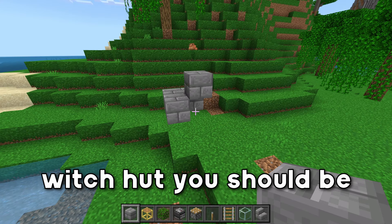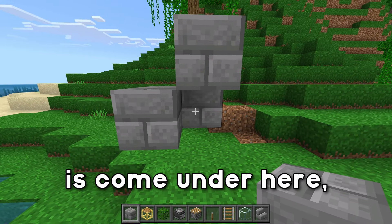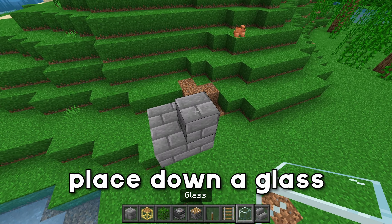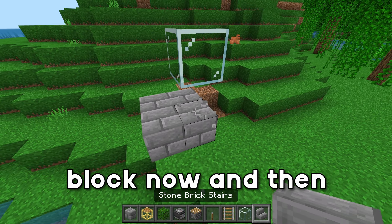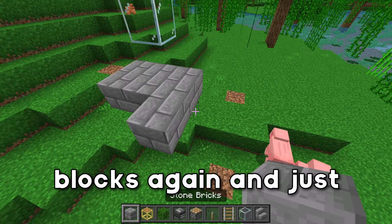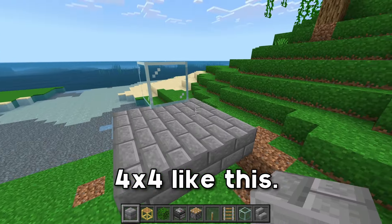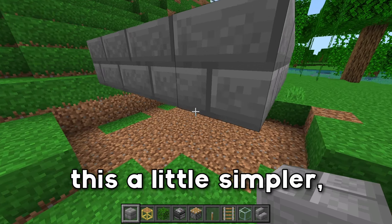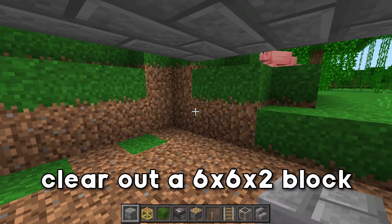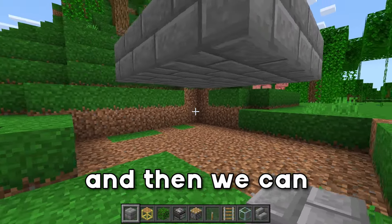After tearing down the witch hut, you should be left with something that looks like this. Now come under here, complete the 2x2 square, and place down a glass block above this block. Go ahead and break this block, then grab your blocks again and wrap around the 2x2 to make it into a 4x4. To make the process of building a little simpler, clear out a 6x6x2 block hole underneath the farm, and then we can continue building.